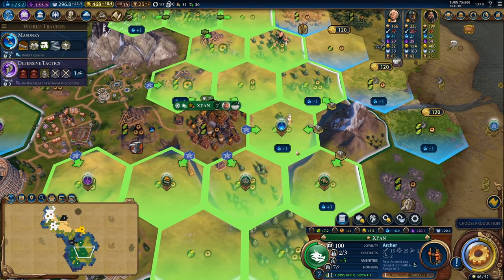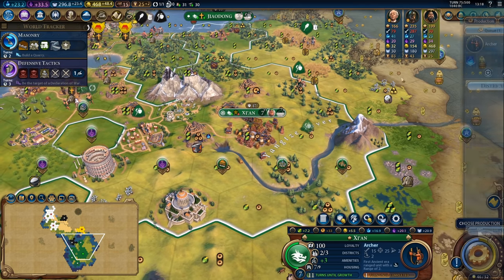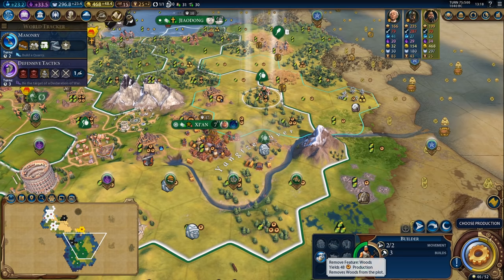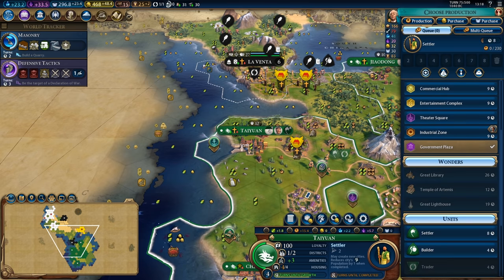Time for the campus in Xi'an. Let's go ahead and plonk it down in the capital. I'm not going to finish that archer just yet because the campus is a bit more of a priority and I'm also going to chop to get in a turn sooner. Taiwan needs to continue to build me settlers.